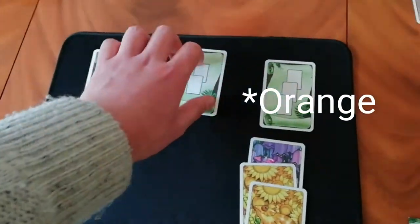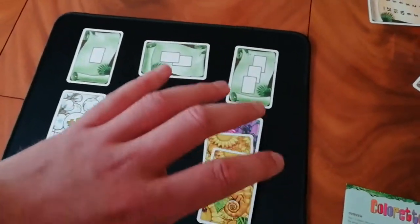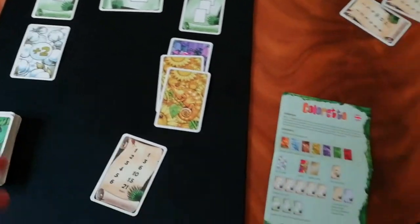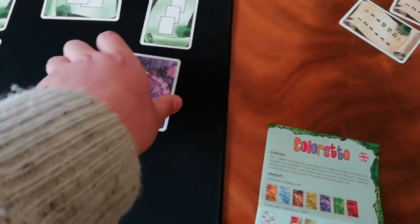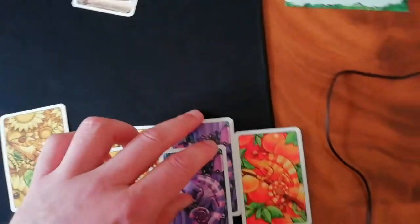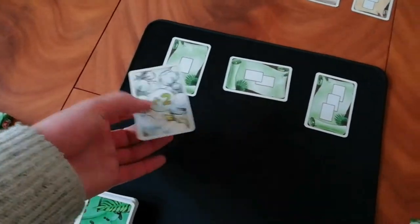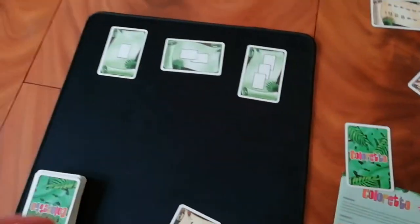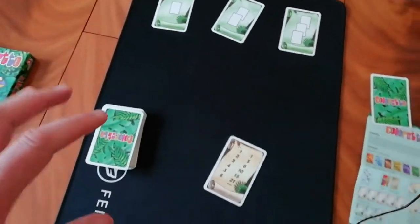Now there are no other spots so this spot is exhausted. The other two columns are free for the taking — he grabs one and gets two yellow cards and a purple card for end-game scoring. That's a particularly good round for this player. The column that isn't taken is discarded, and that's basically how the game works — it keeps going until the end card comes up.